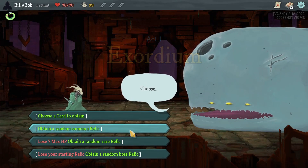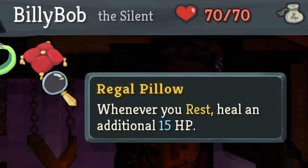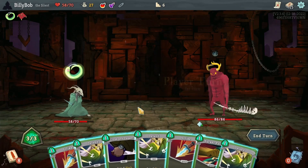For Niao's blessing I take a random common relic — a free relic's a free relic, after all. I get the Regal Pillow, which heals me an additional 15 HP whenever I rest at a rest site. That means I won't have to use as many rest sites for healing, which frees me up for upgrades. I speed my way through the first few combats and get to the Burning Elite.